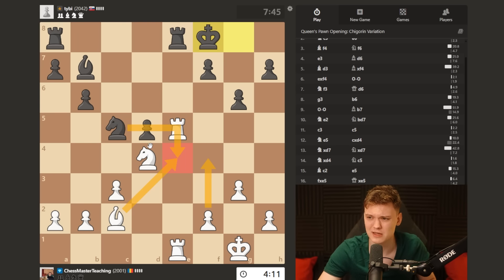F4 is also fine, but I think we prefer to have control over the e4 square. Whenever he does that, we can take and we're gonna be in a situation with strong knight against bad bishop.